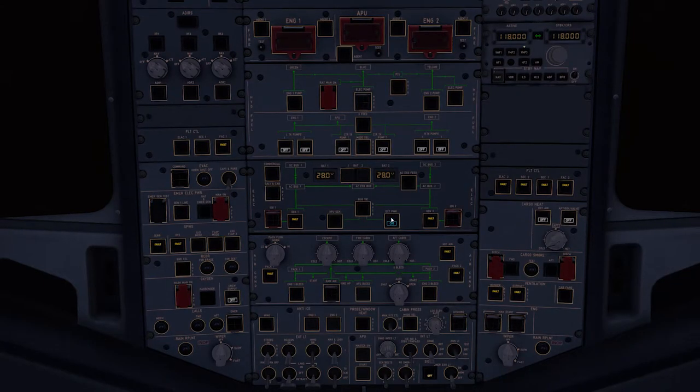Turn on battery 1. Give it a second. Turn on battery 2. And then we can see that the external power is available. We'll turn that on and wait for it to discharge. And now that we've heard the fans turn on, we'll turn on the first ADIRS.